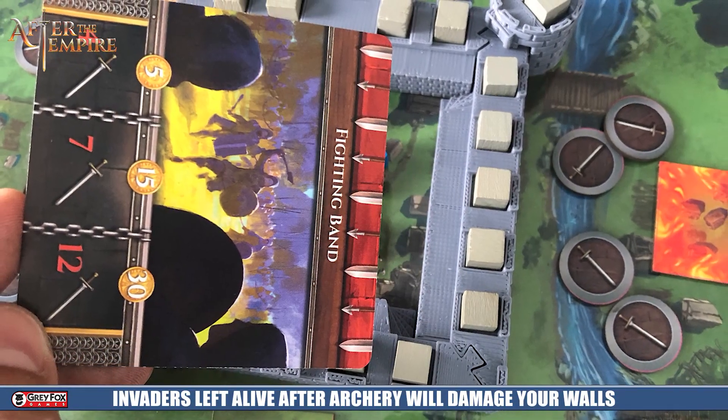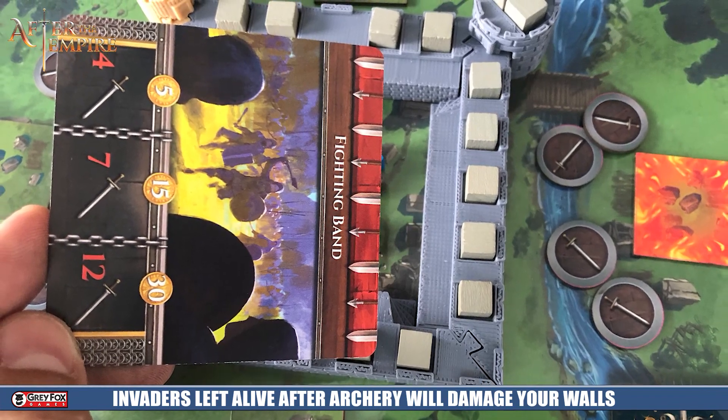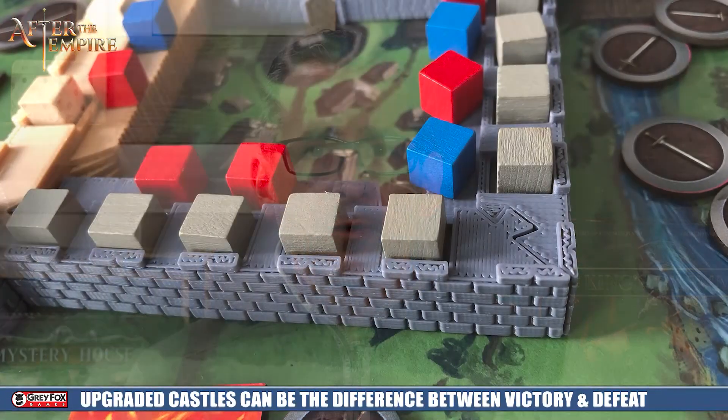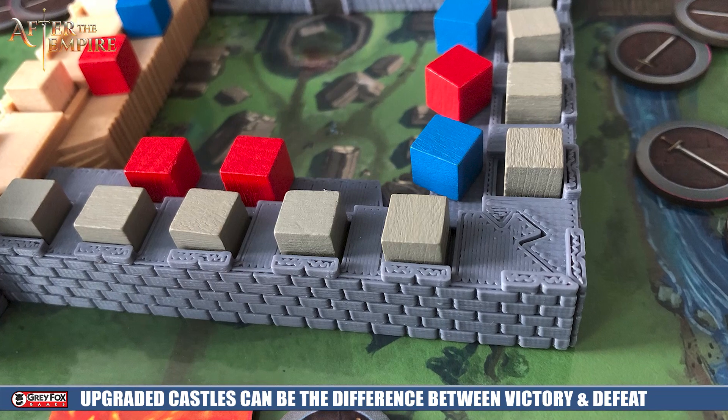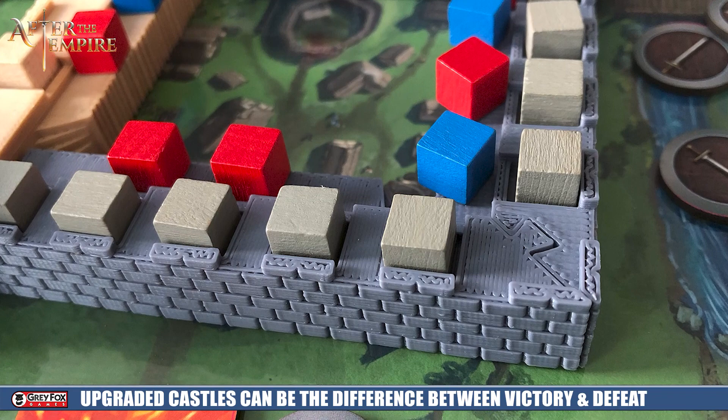The next thing that's going to happen after the archers have their way with the invaders is the invaders are going to take a shot at the actual castle itself and do some damage. So even if you have some soldiers, mercenaries or otherwise up on that wall, the wall needs to be strong enough to withstand the rest of the invaders on that side. The invaders that are there are going to do damage to those cubes along the top of that wall. The wood walls just have two cubes and the wall itself; the stone walls have five cubes in the wall itself. If all of those are taken away, the wall is going to go away.